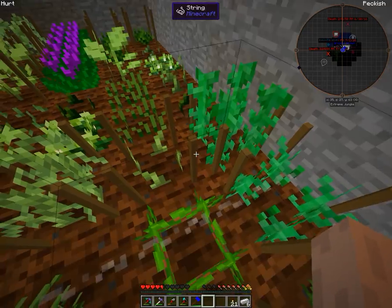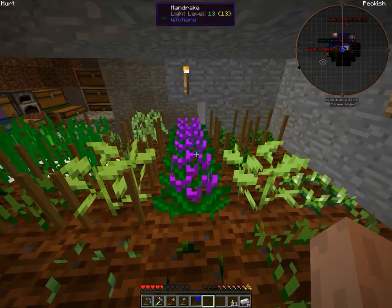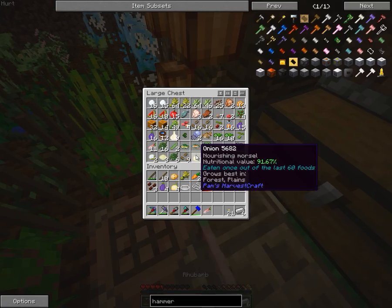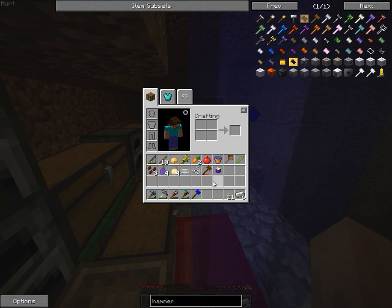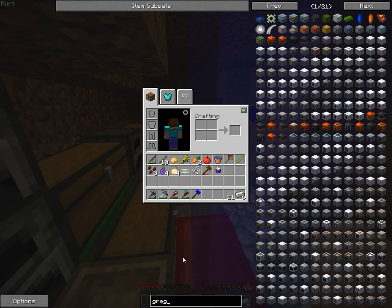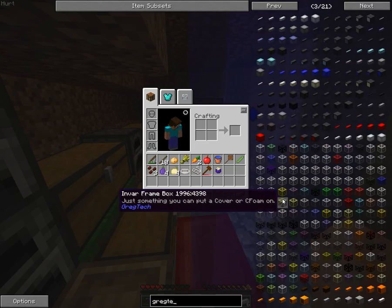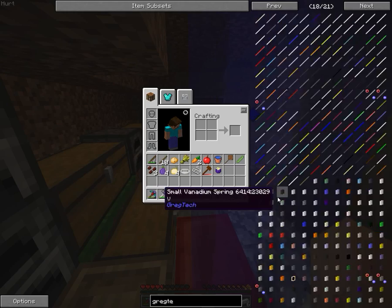This is actually where the GregTech survival guide would start being useful, because I'm not sure in what order I'm supposed to do things. Tools should be natural — I remember playing it before but only once. So there should be all the tools together somewhere — yeah, here they are.